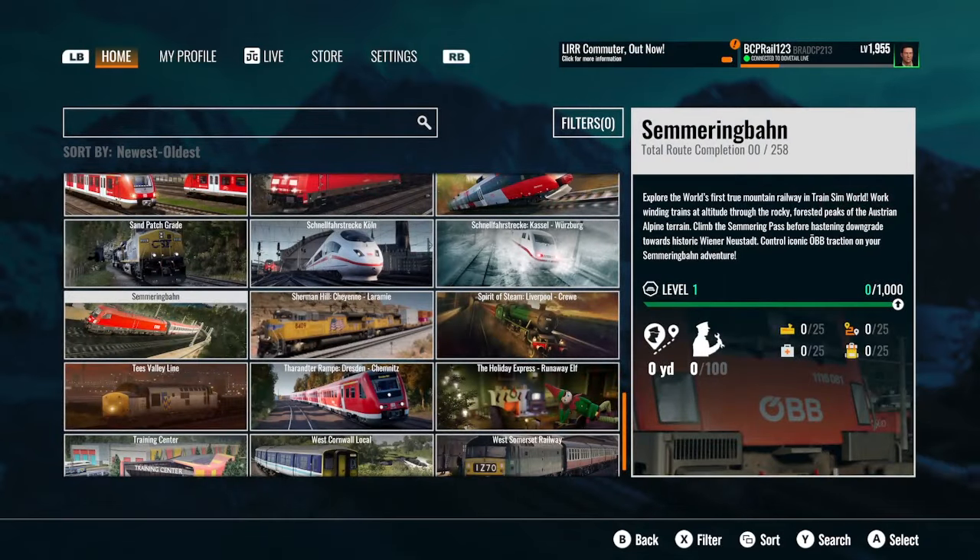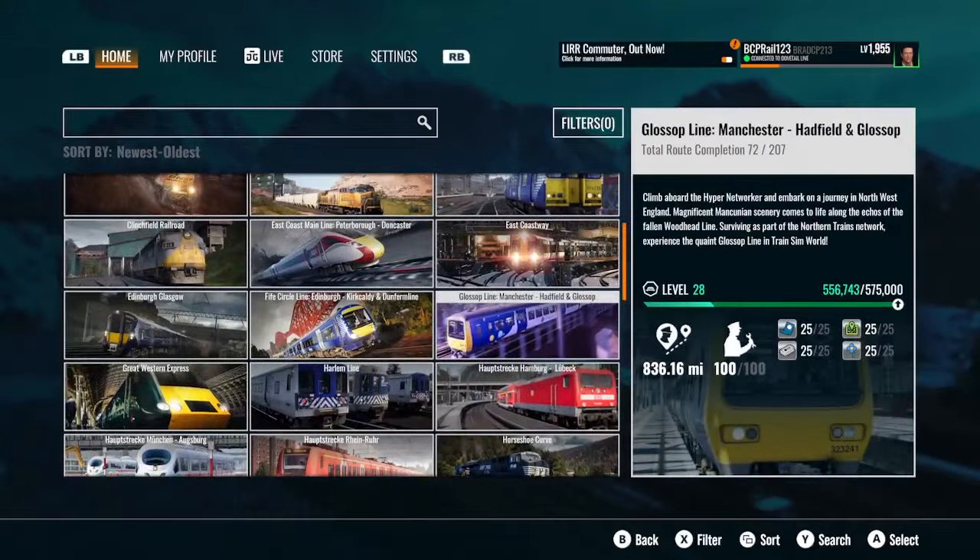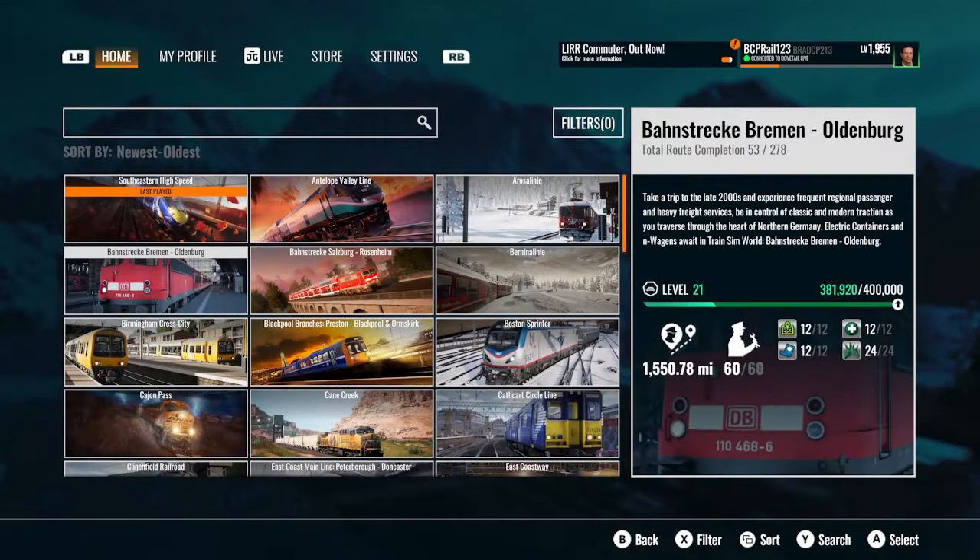Now for Bremen-Oldenburg: fixed an issue on service DGS 43821 which prevented movement due to a stuck AI train. Updated loco thumbnails for the BR 110, BR 155, and in bargains. Various localization improvements for Rail Driver controls for the 2425. Headlights will no longer be inconsistent except for high beams when coupling to units. The tail lights will correctly extinguish.